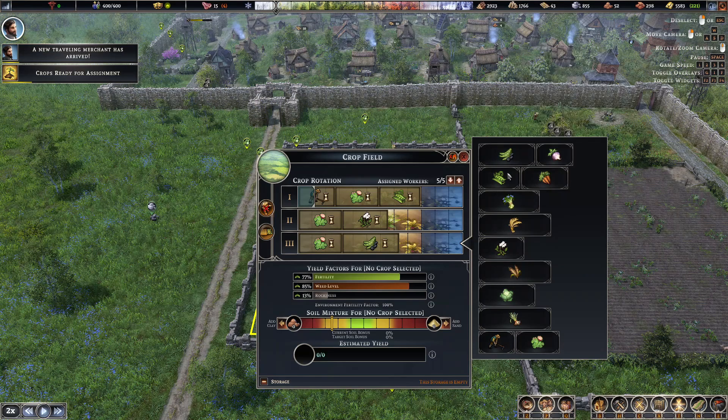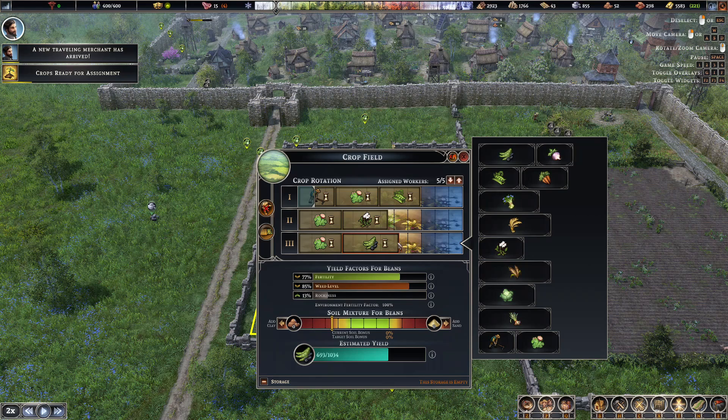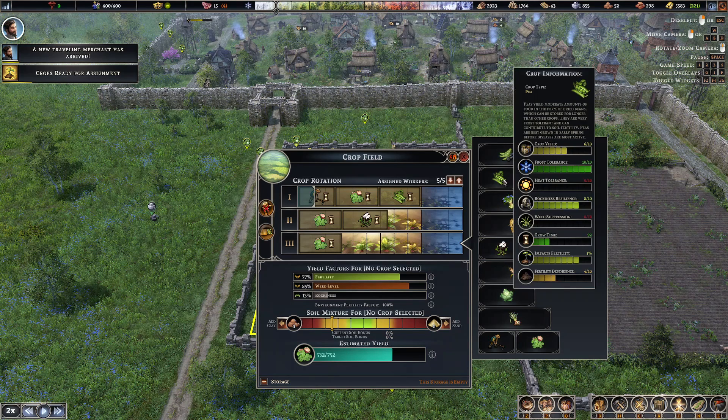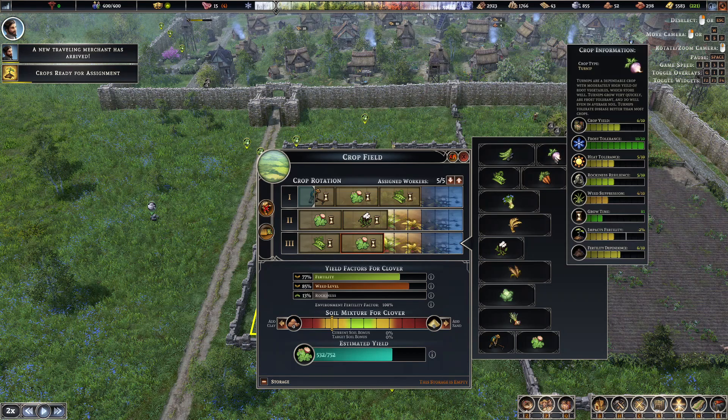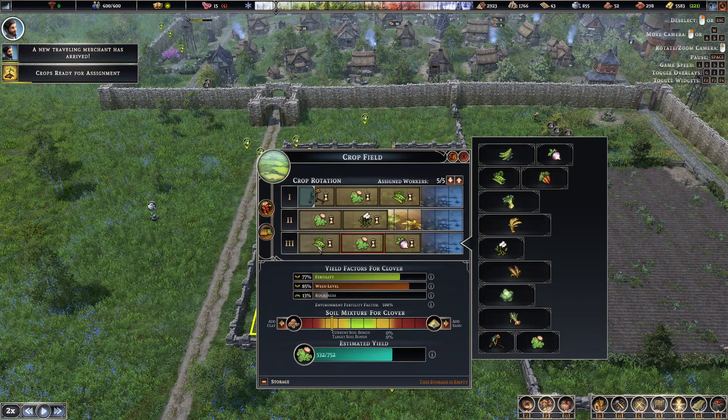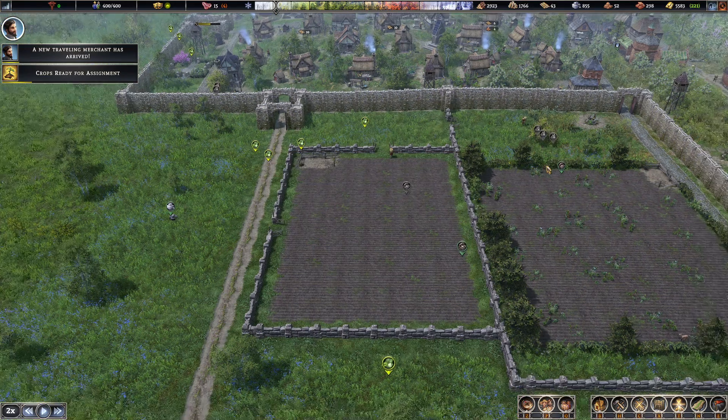I think we're moving. We have frost tolerance. What we could do is do it that way around. Now we get three crops with the rotation in the center. I think that will work.